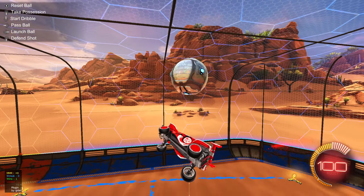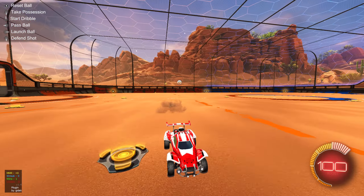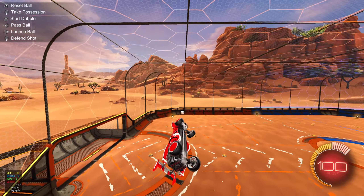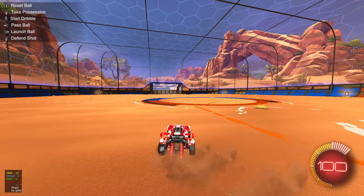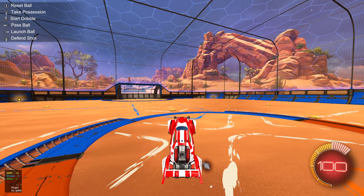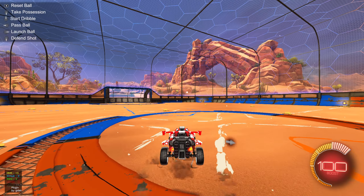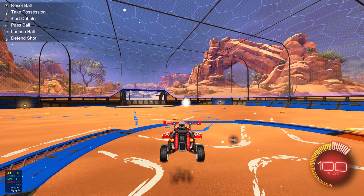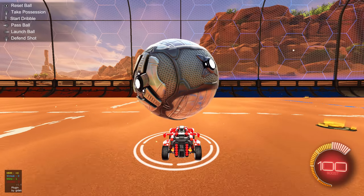Now I'm going to teach you how to ceiling dash — so it kind of looks like this. Basically, you will need to know how to wave dash. Wave dash is where your wheels are on the ground, kind of like this, and then you just front flip. You just want to tap jump — make sure you do that.